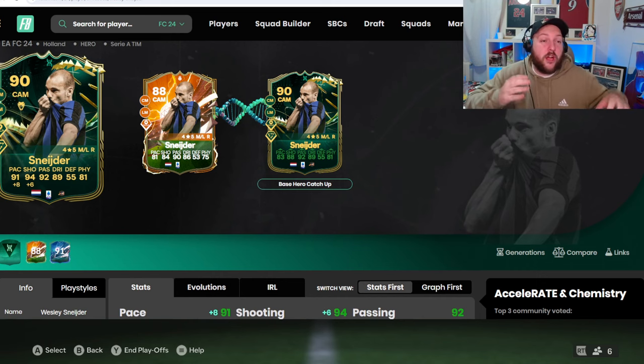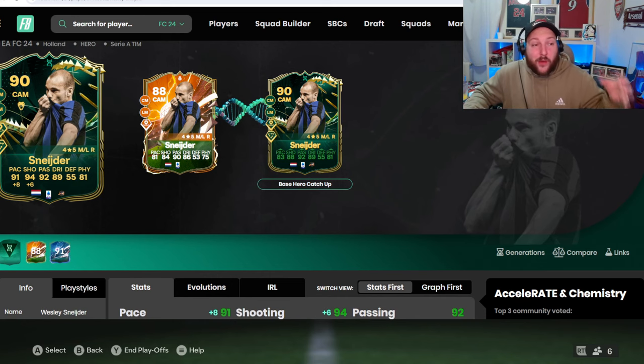I normally have Team of the Week's honorable mentions there — Bernardo Silva — but I think I'm going to run Schneider there instead. He's a fantastic card. Yes, you're looking at about 200k to buy, but if you compare him to his UCL card — and I know the UCL card is five star five star — if you don't care about skill anyway, this card is nearly a tenth of the price and it's just so consistent. As always, if you have any questions comment down below, subscribe, and I'll catch you in the next one.